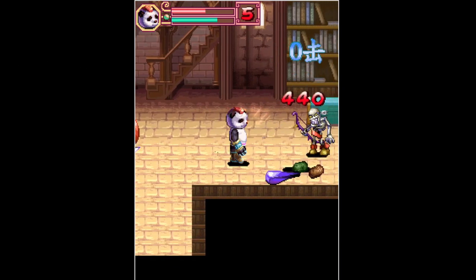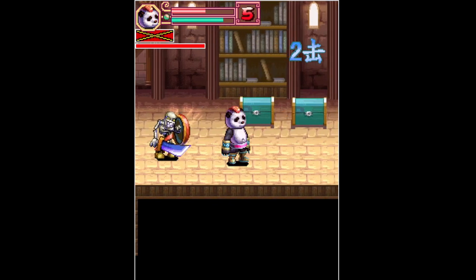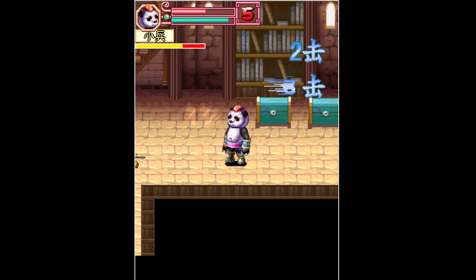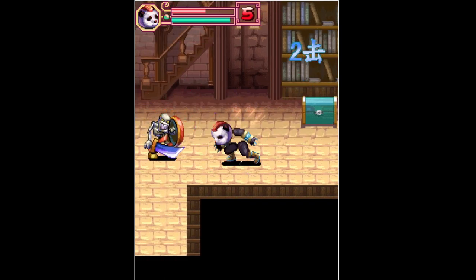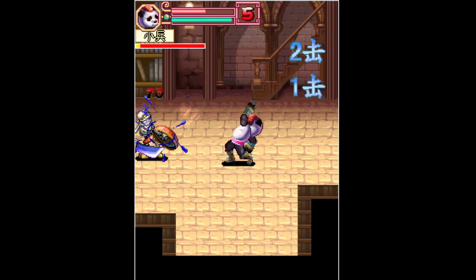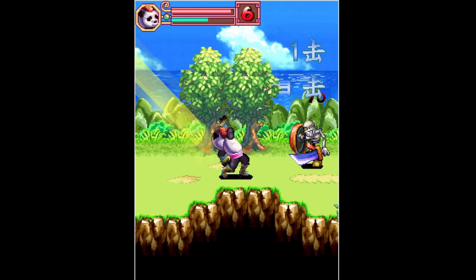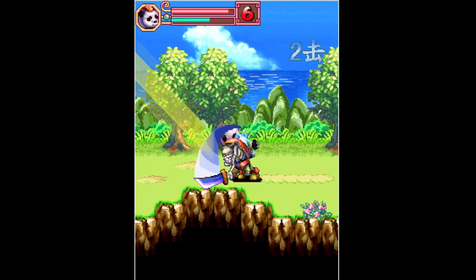Kung Fu Panda 2 China is a beat em up with some annoying mechanics. Every enemy has a health bar and it feels like forever to take down an enemy. At first it's interesting but it gets more and more tiresome the more you progress. Seeing a bunch of enemies isn't the usual reaction like in a normal beat em up — 'oh yeah, come at me' — but rather you feel like, 'oh great, another wave.'